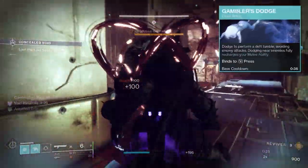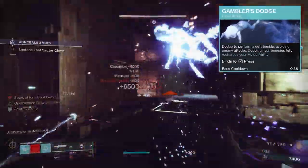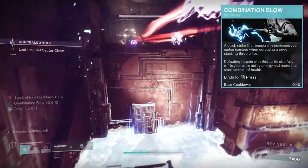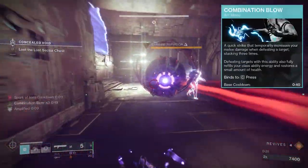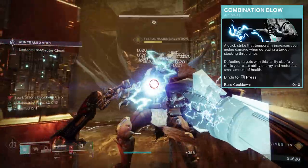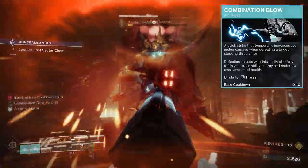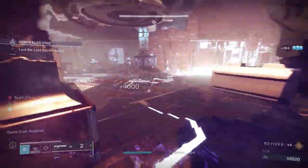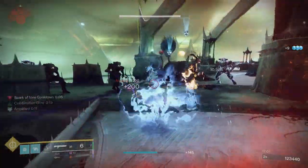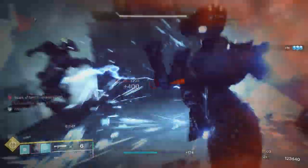For your dodge, you're going to want Gambler's Dodge, as this will refund your melee when dodging near enemies, allowing you to completely cycle abilities with Combination Blow — stacking up to three times for a total 180% increase to your melee damage, 60% per stack. Defeating an enemy with this charged melee will refund your class ability. So you see the back and forth: dodge, defeat an enemy with your charged melee, get your dodge back, dodge again, do your melee, and so on, getting your stacks up and keeping the chain going.